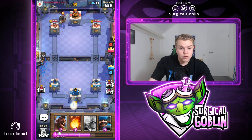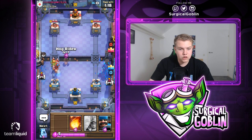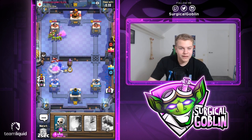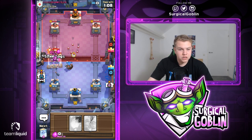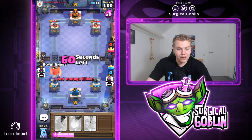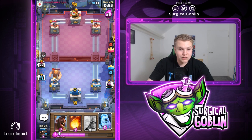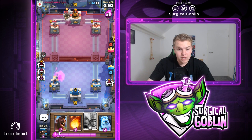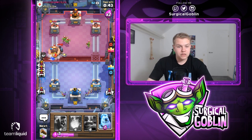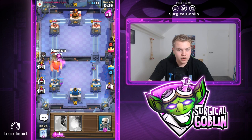He has one Bat still alive. I need to cycle with the Log over it since I don't want to cycle with the Hunter. He goes with his Giant at the bridge. Royal Ghost into his Dark Prince - he doesn't support it. Let's go with Hog Rider, Ice Golem. He goes with Goblin Gang - Hunter to the side to finish it off. Let's go with Log and see if the Hunter kills the Bats. The Hunter actually died to Zap and we don't have anything for the Giant right now, forced to use Royal Ghost. The Giant gets a ton of damage.